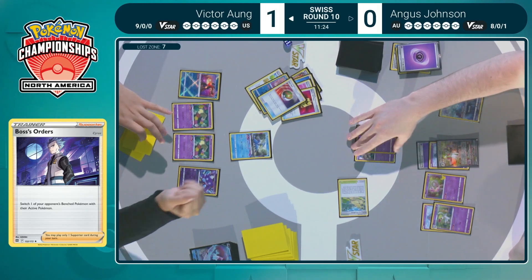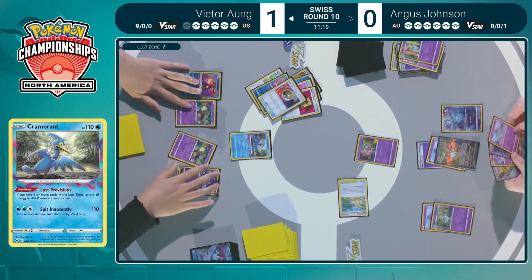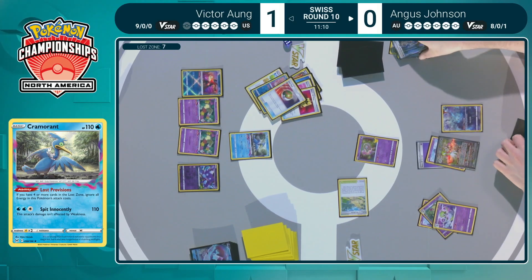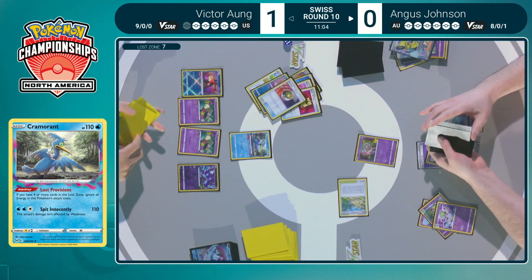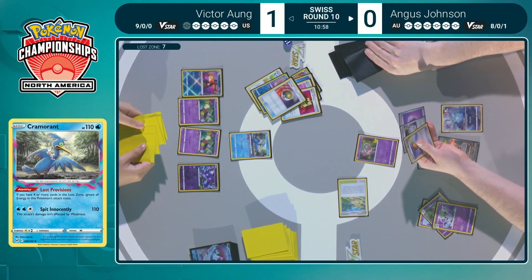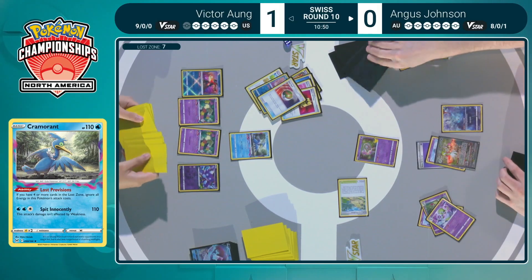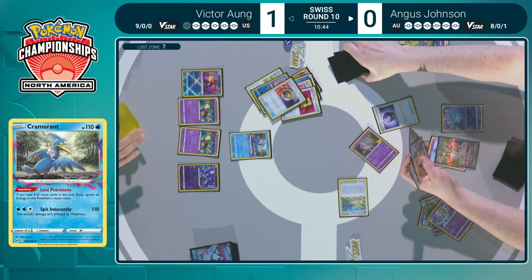Doesn't have that Gardevoir EX though. I really like this play — Victor chose to knock out the Curlia that evolved from the 60 HP Ralts. That actually allows Victor to potentially Echoing Horn back that specific Ralts to open up a two-prize turn against Mew and that Ralts, or if Angus recovers that Ralts and rebenches it, that also opens up that play. Not sure if that was on purpose, but if it was, it was very subtle — and it could come into play in a much closer game than we saw in game one.